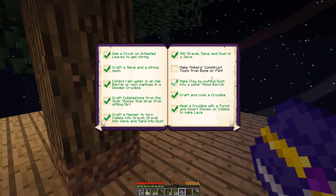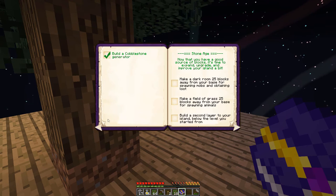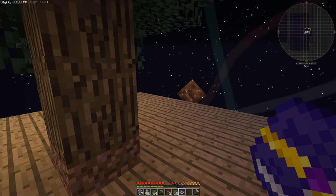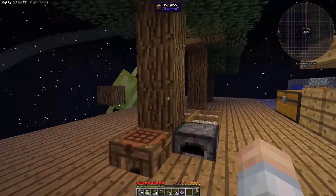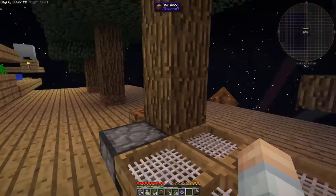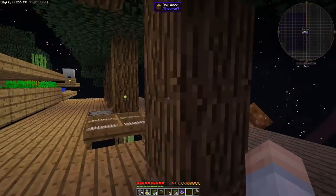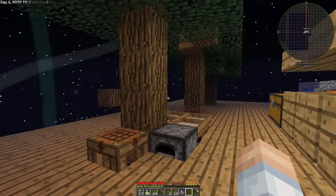We did not do the Tinker's Construct tools — we'll get to that later. You can see how far we've gotten. Let's just take a look at the kind of plan that we've put together. Let's just swing around right like so. This is our first dirt block right under here, and I expanded out a couple of trees in each direction.